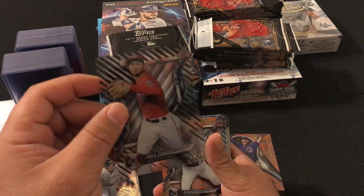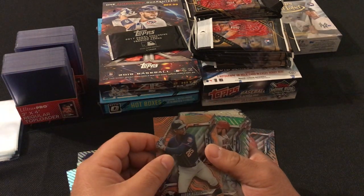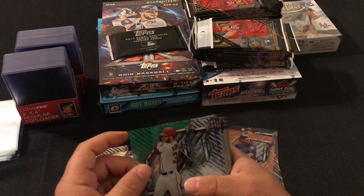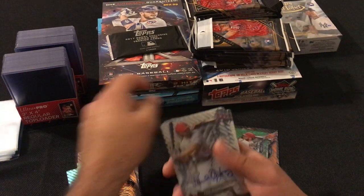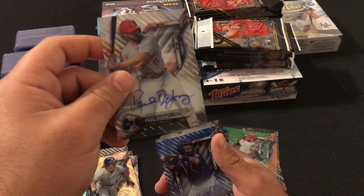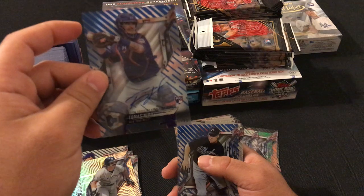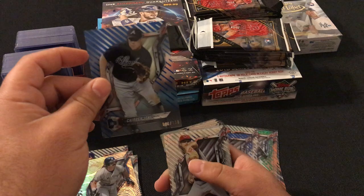Trey Turner 30 out of 50, Byron Buxton 16 out of 25, Bryce Harper 74 out of 99, and our first autograph is a Paul DeJong base. We got a Tomas Nido rookie card to 75, and a Chipper Jones to 150.